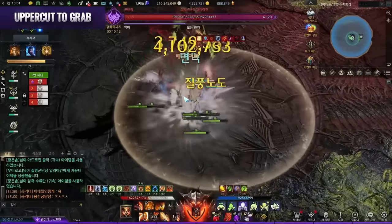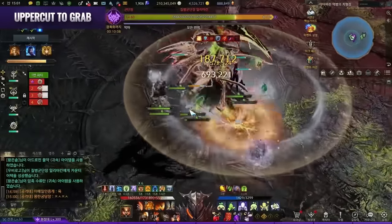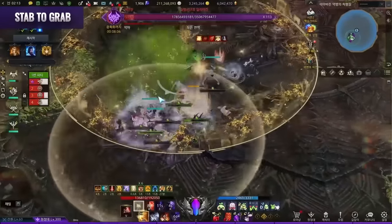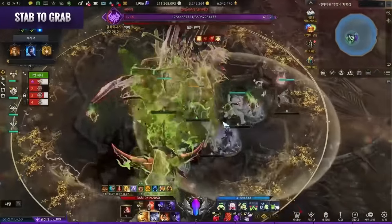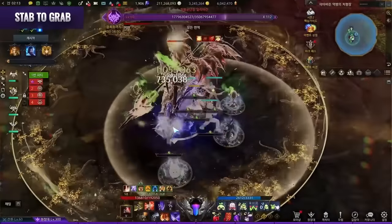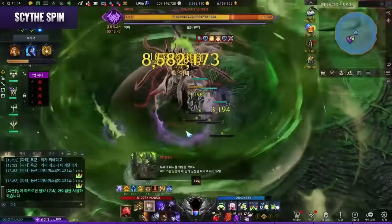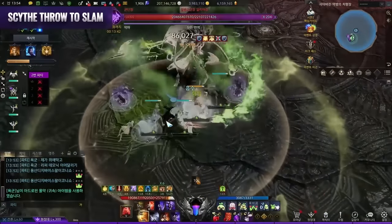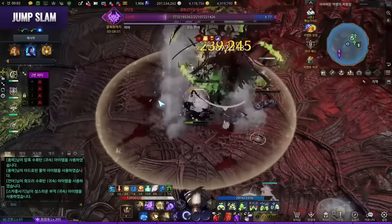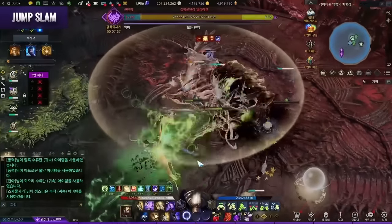Uppercut to Grab: Akhan looks at a player and uppercuts — if hit, you're grabbed. He dashes away and starts a stagger check; fail it and the grabbed player is killed. Stab to Grab: Akhan aims at a player, phases slightly, and stabs — the stabbed player is lifted with a stagger check. Succeed to prevent heavy damage. Scythe Spin: regular scythe spin where the cone is safe on the initial throw. Scythe Throw to Slam: Akhan scratches the floor and throws his scythe as a boomerang; after catching it he slams the floor. Jump Slam: Akhan flies up and slams at a player — seen at the beginning of the fight. If nobody is hit by the first hit, he turns around and does an uppercut slash.